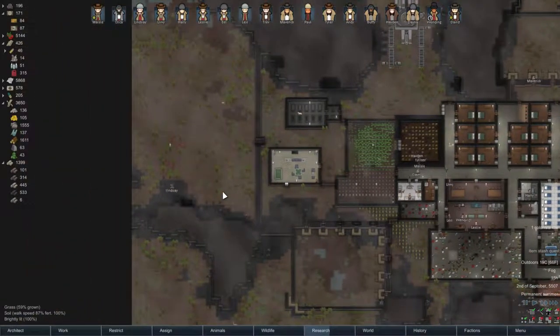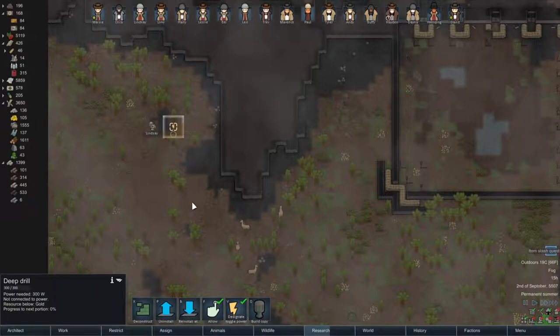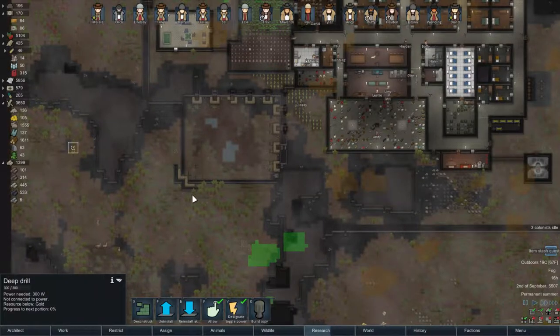This is a smallish deposit. Lindsay's doing it right now — let's go take a look and see what's here. It is gold. Well, we need gold. We could sell it. Too bad you can't mark on the map what you find.